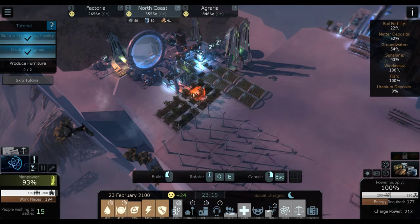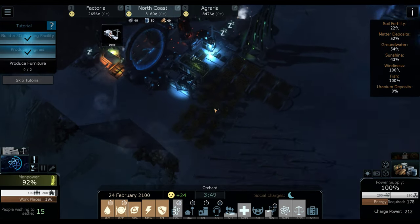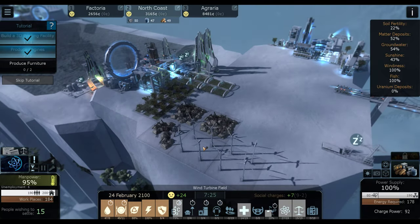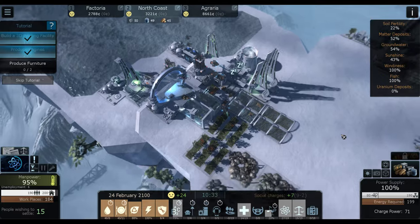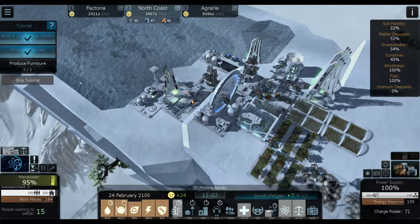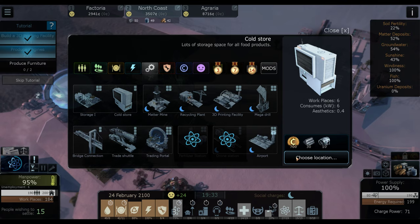Now before you start destroying stuff, it's always a good idea to make yourself one of these — a little recycling plant. Then we're going to start demolishing seven of these. I'm going to keep two of them for a little buffer. That gives us a nice little buffer. So your charge power — my charge power is 71 — that is how much unused energy I currently have. I have some room now.